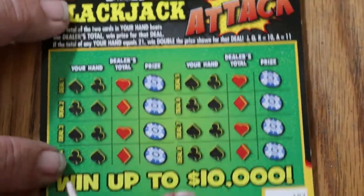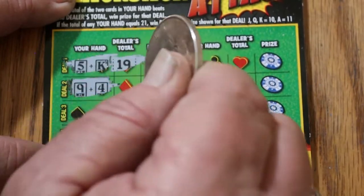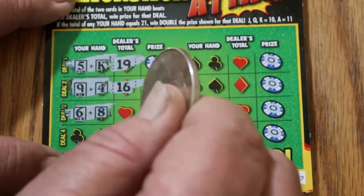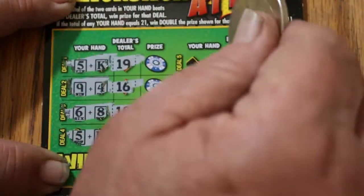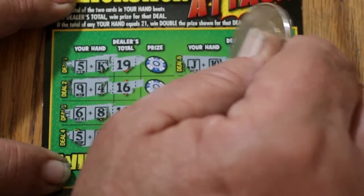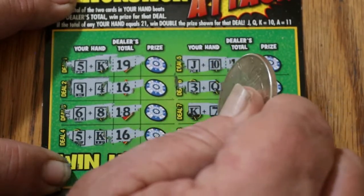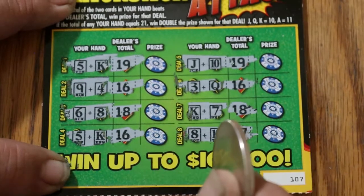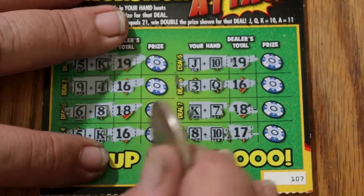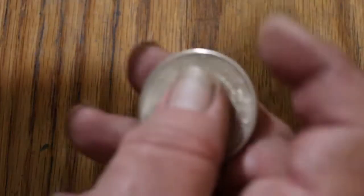Ticket 107. I got 15; dealer's got 19. I got 13; dealer's got 16. 14 for me; dealer gets 18. 15 for me; dealer has 16. 20 for me; dealer has 19 — so we got him there. 13 for me; dealer gets 16. 17 for me; dealer gets 18. 18 for me — I beat the dealer there at 17. So we got this one and that one. $2 there and 2 for 4. That brings us up to 8. Not quite halfway yet, but we're getting there.